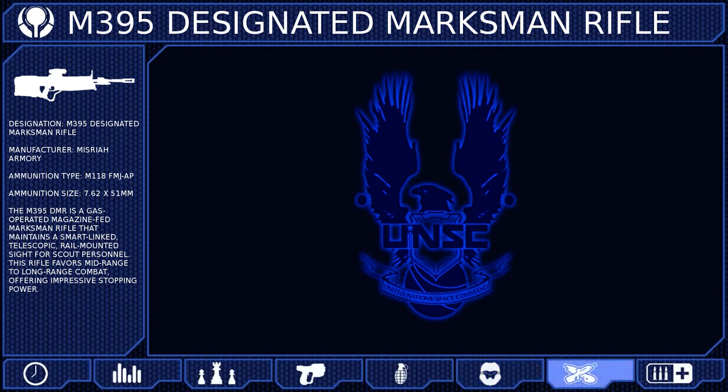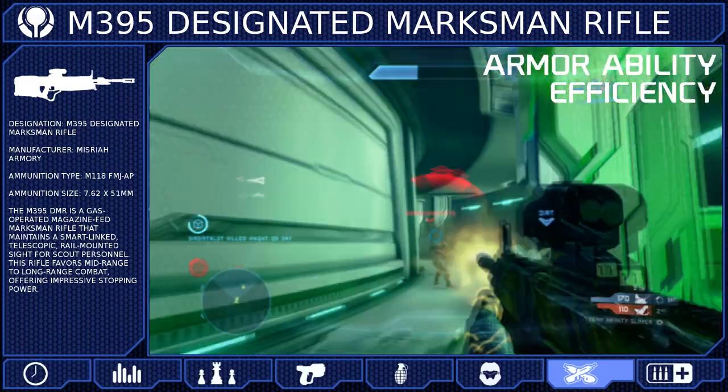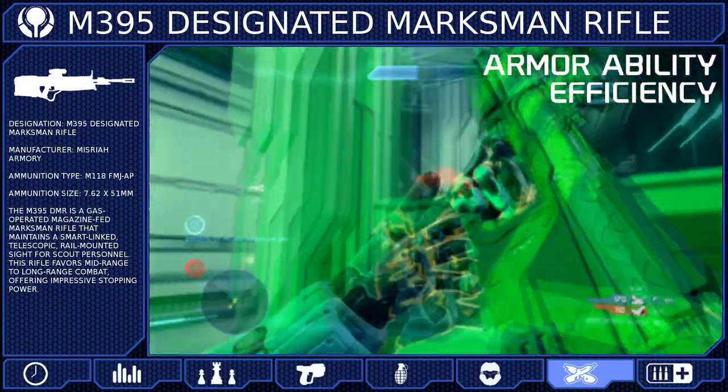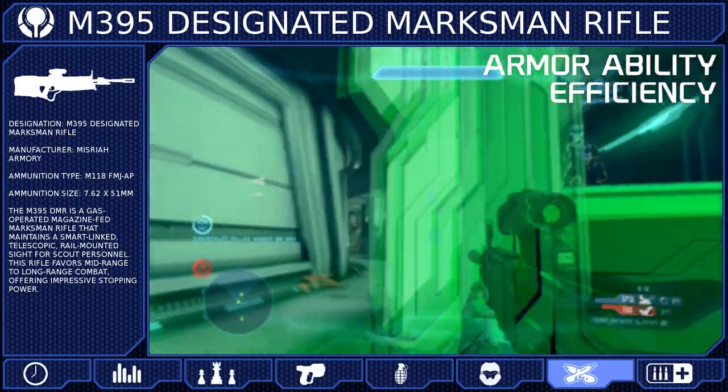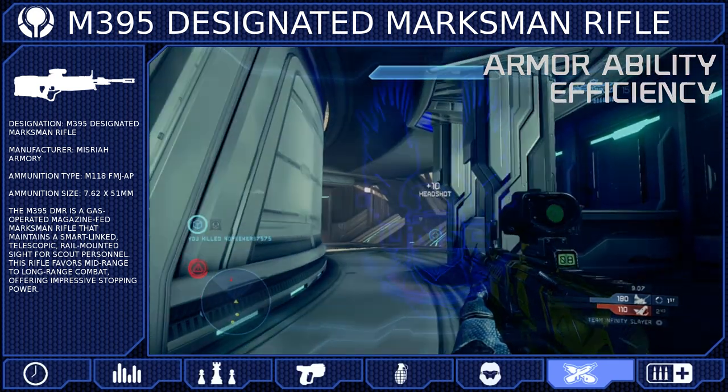The largest drawback of the Regeneration Field is a long recharge time. So we're going to be using the Armor Ability Efficiency package to reduce this time from 30 seconds to only 15 seconds. And since the regen field will last almost 10 seconds, you should always have access to this ability when you need it.